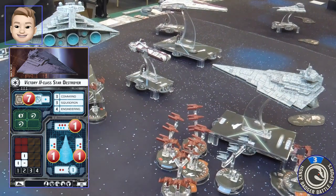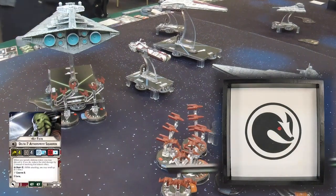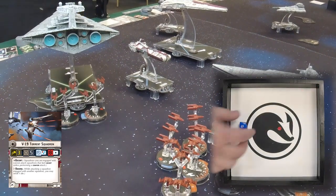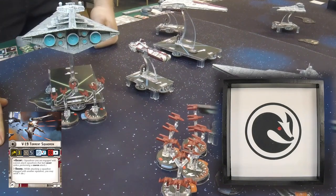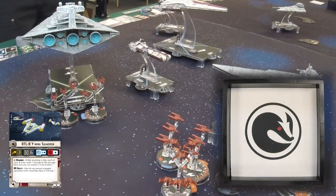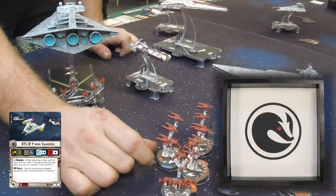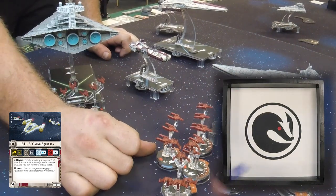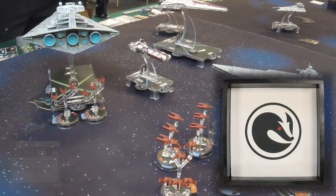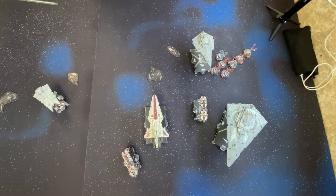Everybody on this side — that guy, this Y-wing next to him, one hit. One here. That's what I was expecting. Let's go ahead and do his front arc — we'll be shooting into the Pelta. Let's see if I can kill him. He gets the reds.